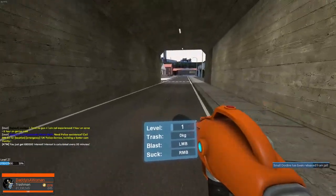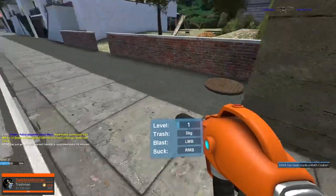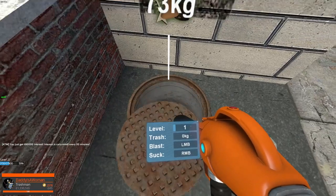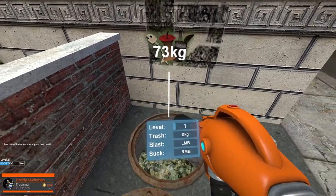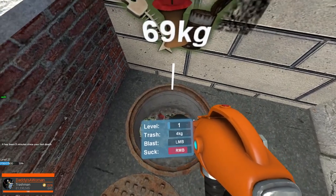So head down to Residential on Fudgy, and straight out of the tunnel there should be a manhole cover. If you just walk up to it and press E, it should open up — and as you can see there's 73 kilograms of trash in it. So just hit the right mouse button and start sucking up the trash.